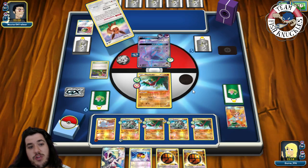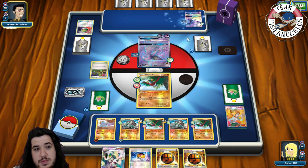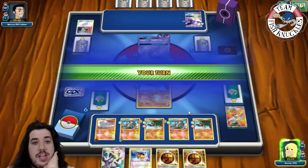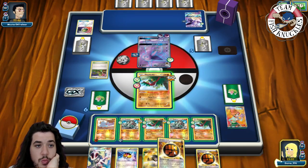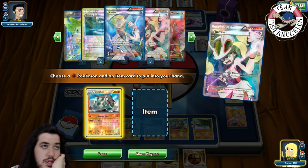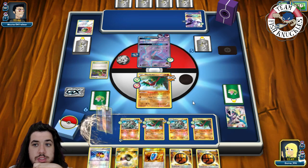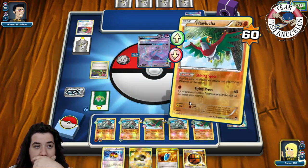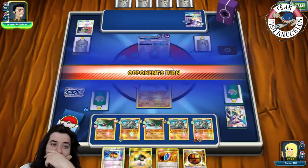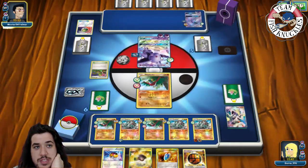If it's just a solo Espeon deck, we can easily take it down — no problem. We'll see an Espeon coming out. Next turn we can Korrina for a Donphan and a Choice Band. A Choice Band won't matter because we don't have EX or GX on the field. These Hawluchas are going to be tanking for a second. Psychic is doing 60. We'll Korrina — grab a Donphan and a VS Seeker. I don't think he's playing Garbodor. We retreat into Donphan and Spinning Turn for 60, sending up Hawlucha.